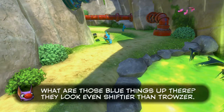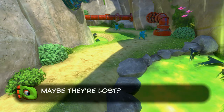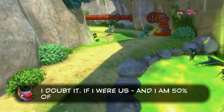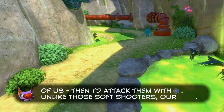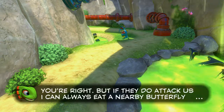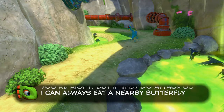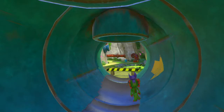What are those blue things up there? They look even shiftier than Trouser. They're enemies maybe — they're real. If I were us, and I'm 50% of us, I would attack them with X. I like those soft shooters. Our health bar won't auto refill, but if they don't attack us I can always eat a nearby butterfly by pressing B. All right, let's go kick their ass.